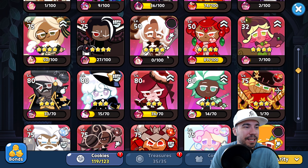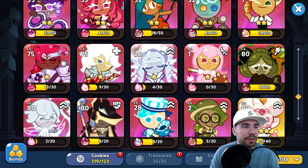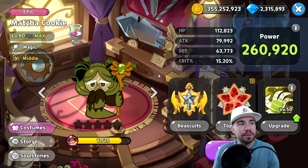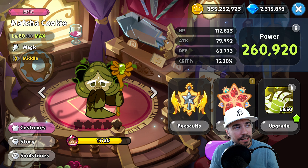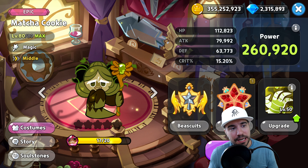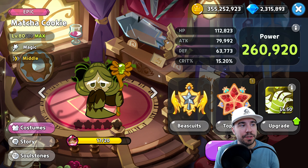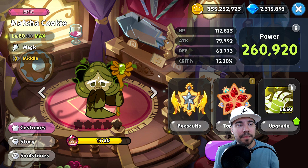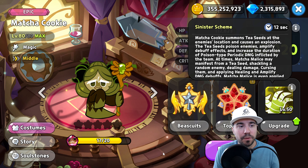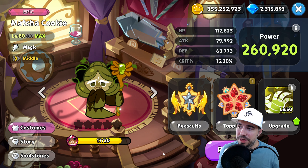That's Matcha Cookie in action. Let's pull it all together for today's topping and biscuit guide. This is Matcha Cookie from the latest Elder Fairy update in Cookie Run Kingdom. We gave you the breakdown on the cookie — Magic type, Middle Lane — along with our biscuit and toppings recommendations, strategy considerations, and a full breakdown of the Sinister Scheme skill. If you still have questions or comments, let me know, and feel free to join us in the Discord server.